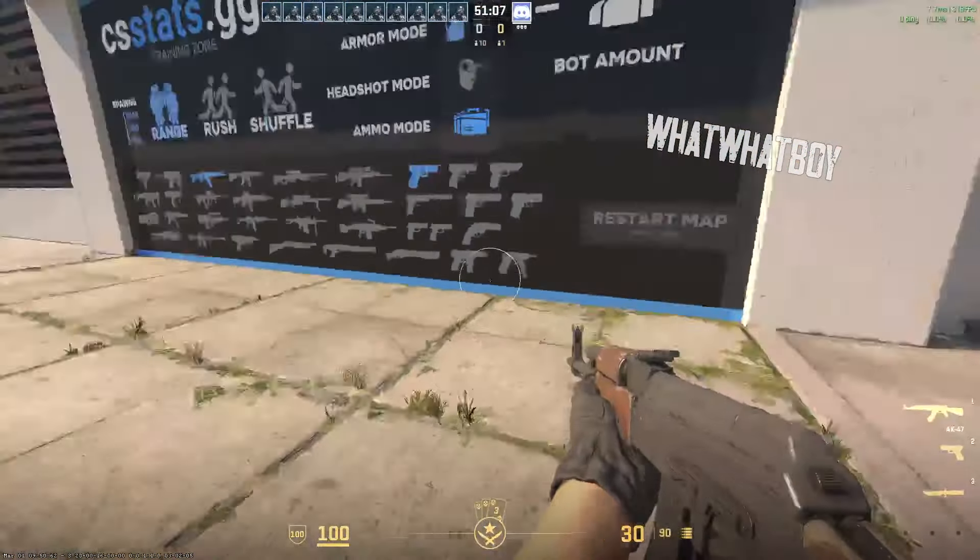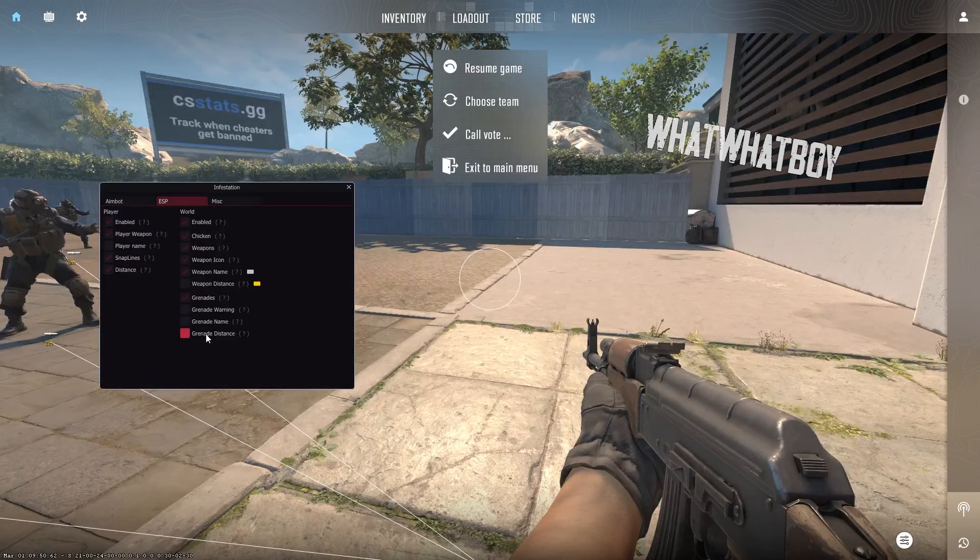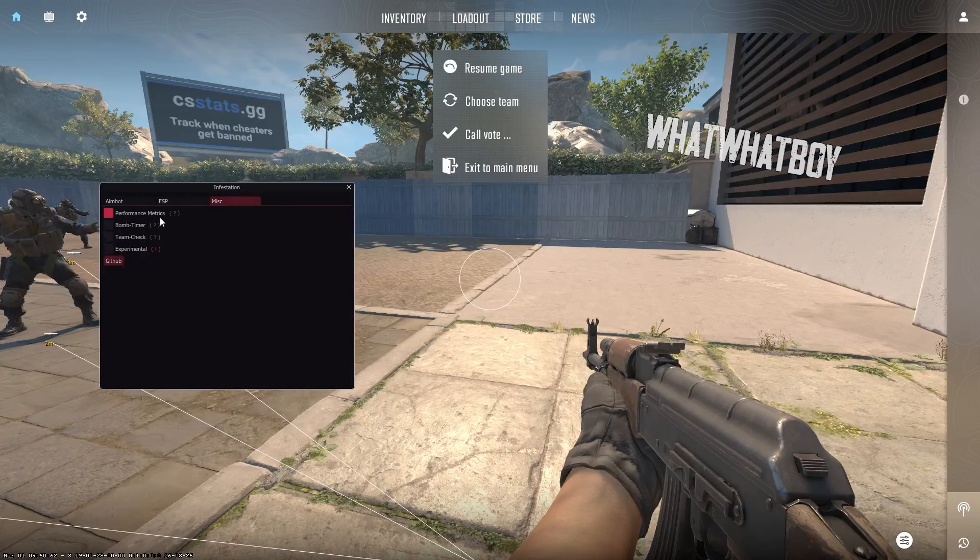You've got nades, and if you turn them on, more options will pop up. You've got your nade warning, like a push-over warning, which is decent as well. You've also got your misc section which will show you FPS, thread count, and you can enable and disable team check. You've got your GitHub page and bomb timing down there too.